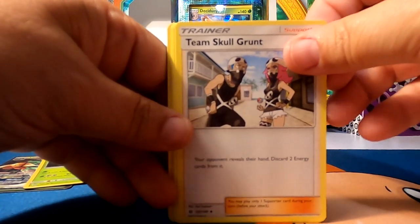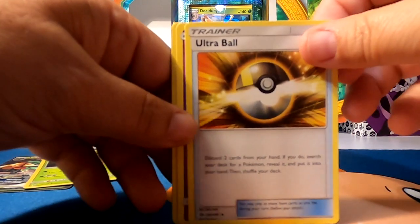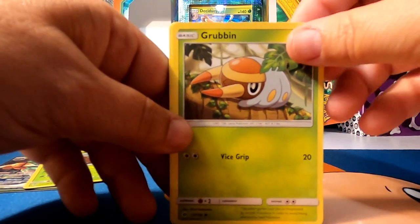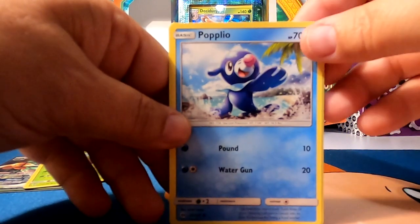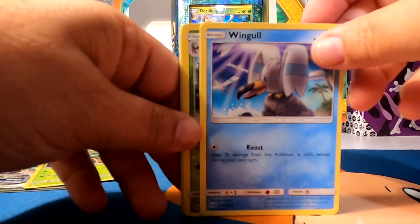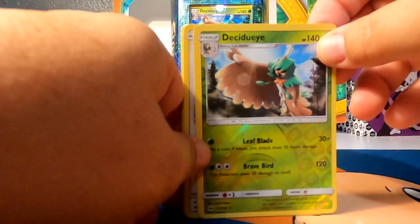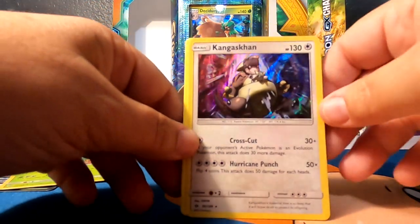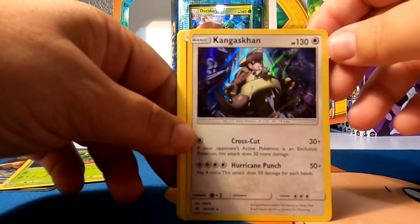Team Skull Grunt. Pinsir. Ultra Ball. Zubat. Grubbin. Rowlet. Popplio. Wimpod. Decidueye — and that's a Reverse Hollow. And a Holographic Kangaskhan. That's a good one.